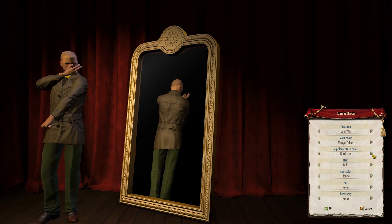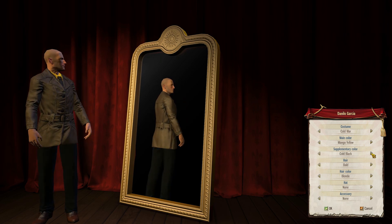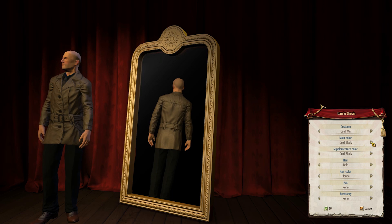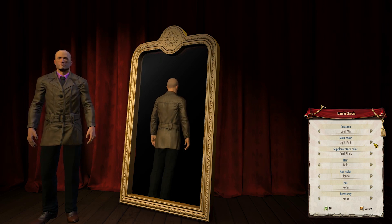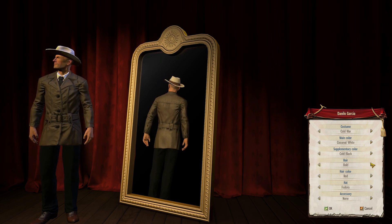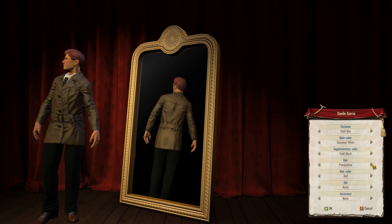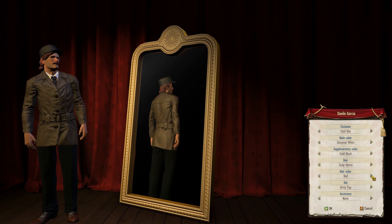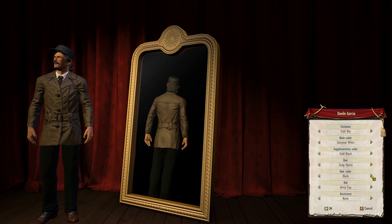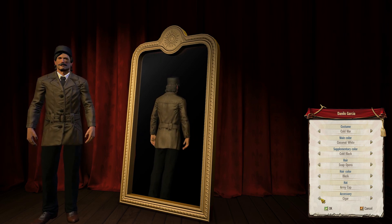You can choose a main colour and a supplementary colour — that's nice. I'm going to go with black and coconut white. You can have hair colour and of course you need hair. There are a few different types of hair — there's far more hair than there are costumes, which is interesting. And there are a few different types of accessories. We'll go with the cigar.